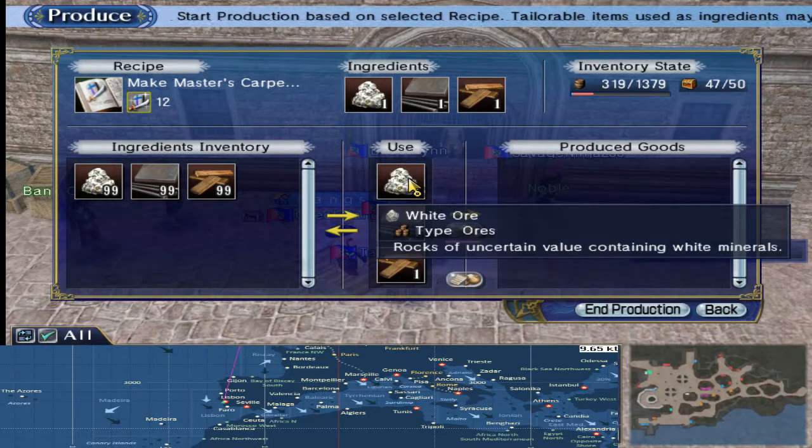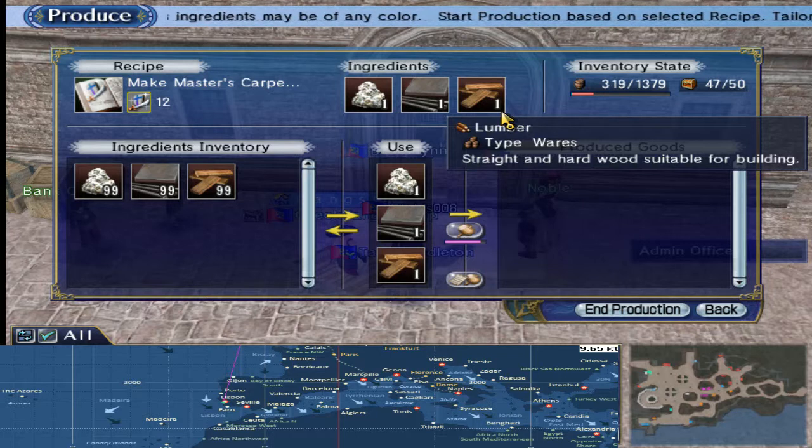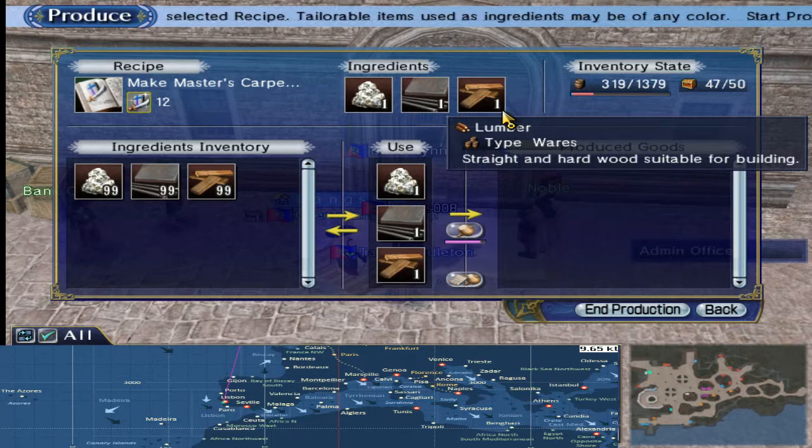We need White Ore, which can be found in a variety of places — Bordeaux Dungeon, and there are a few other collection points for it. If you're too lazy to do dungeons, you can usually buy it. Your best place is still Bordeaux. Sometimes dungeon runners sell them via aid bazaars, so you're looking at anything 20 to 30k. At company offices or company shops, you're looking at sort of 20 to 50k, so it's always worth checking company shops.